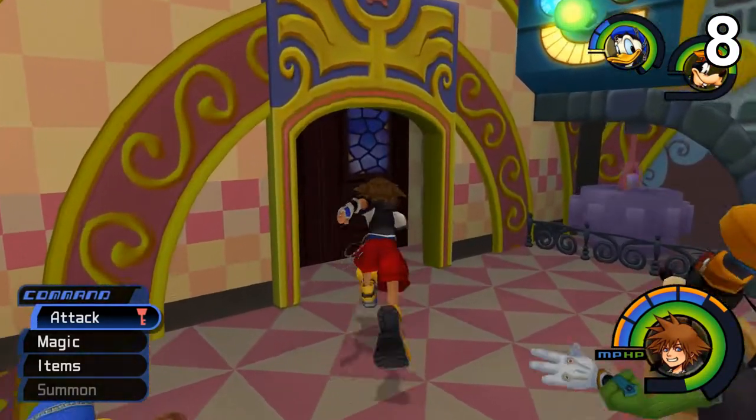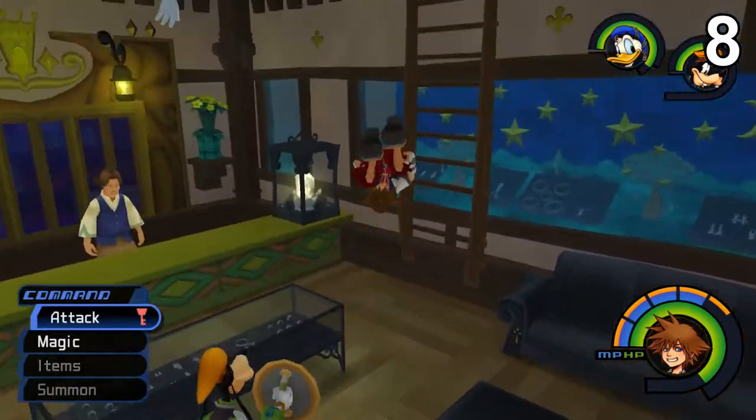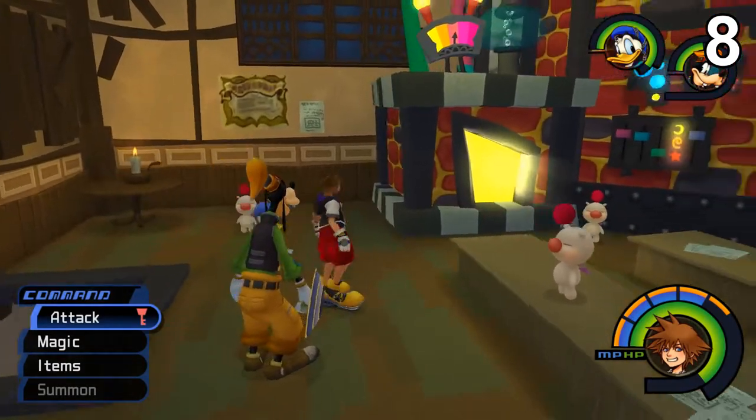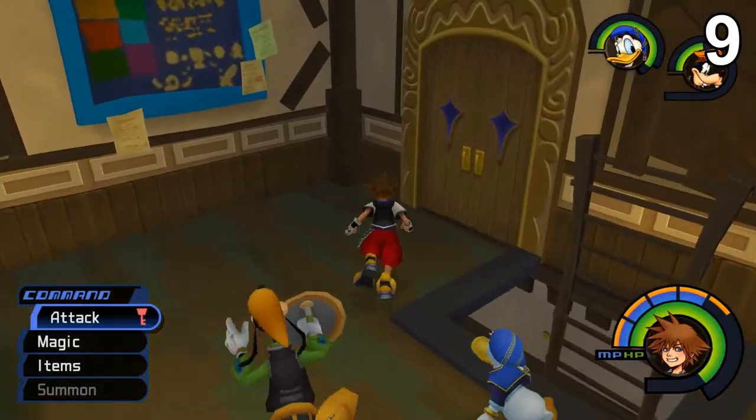That's all the postcards in the second and third districts. Back in the first district, go up to the synthesis shop — obviously you need to have the shop available. One postcard is right here behind this little piece of paper; it's as simple as that.